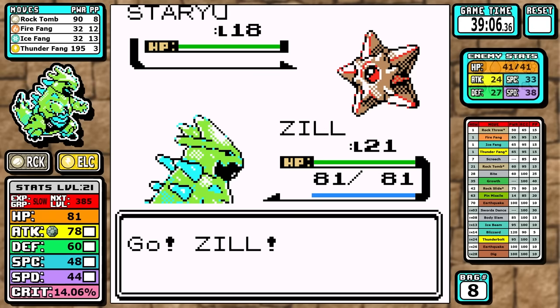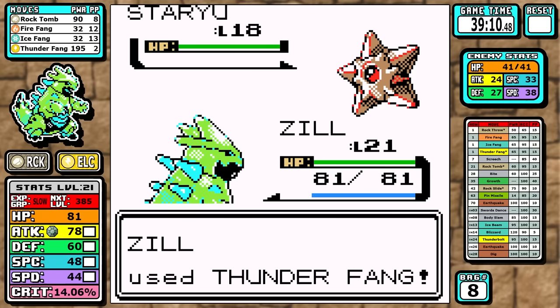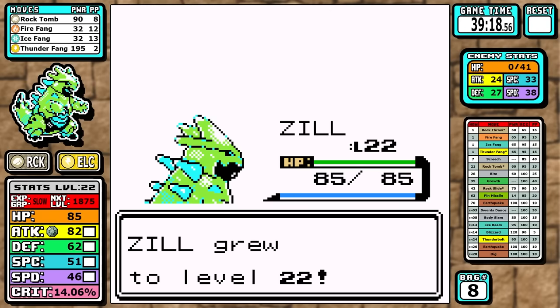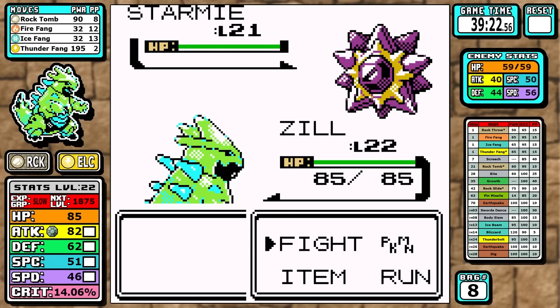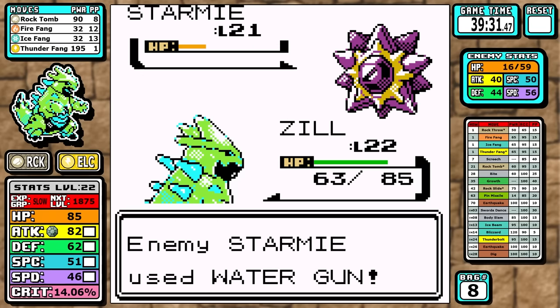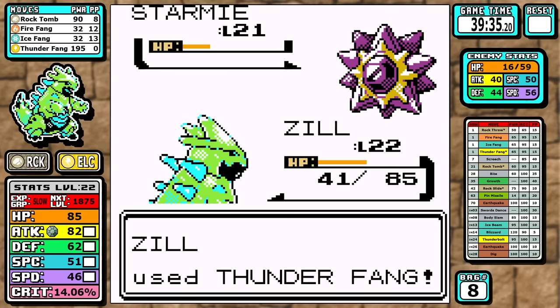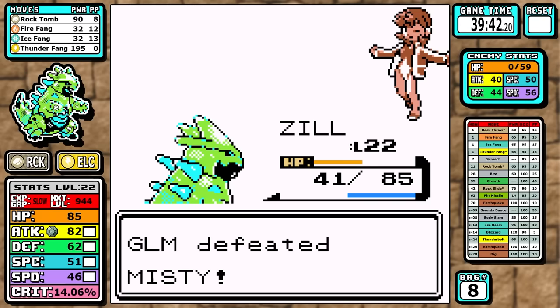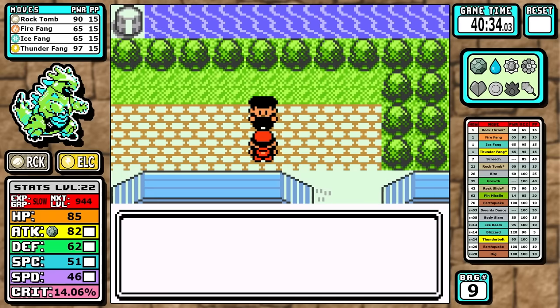Outside of that we go straight to Misty. We're Electric type so we have a decent matchup. For Starmie we have Thunder Fang — one and done. On Staryu we're weak to Water: a Bubblebeam crit could be problematic, but I don't think it would one-shot us. It goes for Water Gun twice, I hit a couple of Thunder Fangs, and just like that the second badge is down.